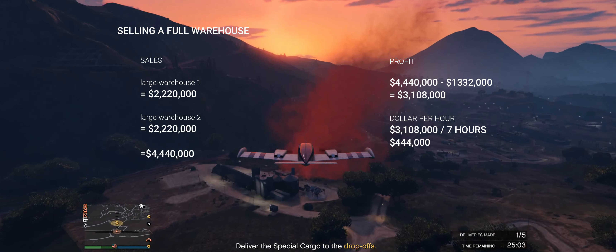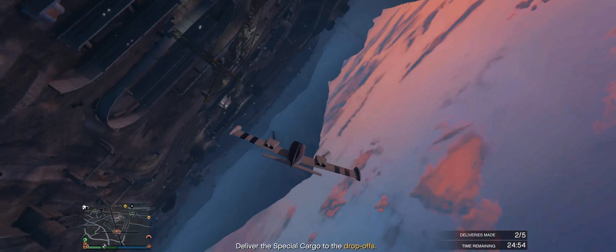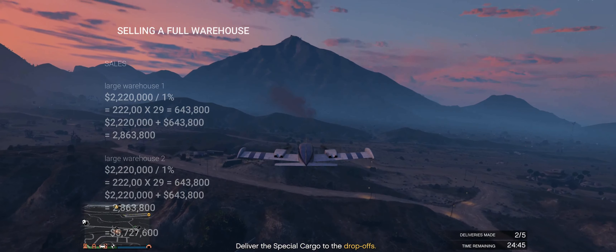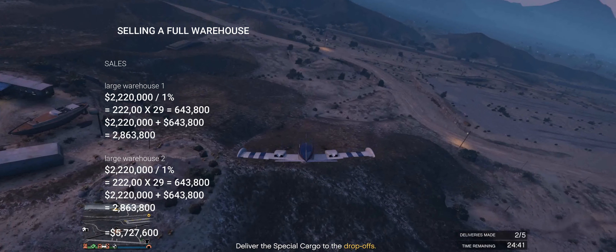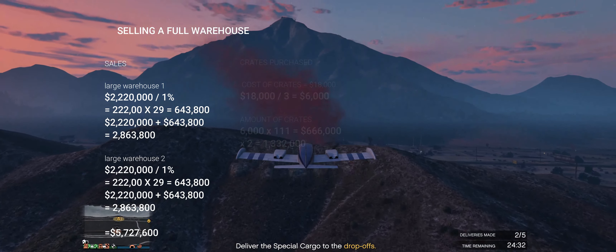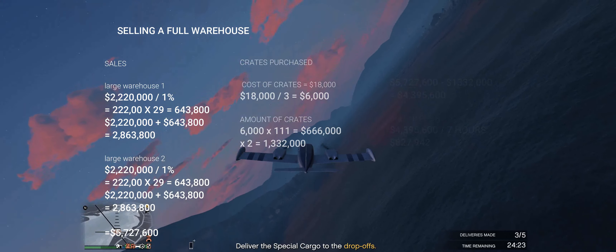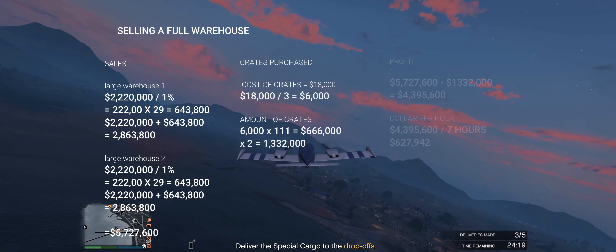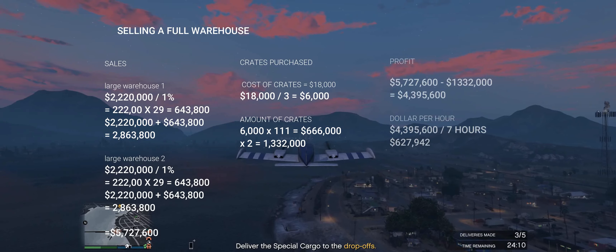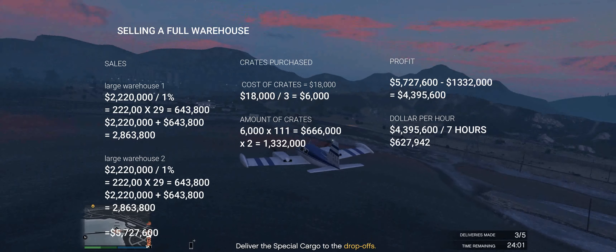Now there's an elephant in the room I need to address: what happens if you sell in a populated lobby? You actually get a 1% bonus for every other person not in your organization. You can have up to 30 players total, meaning 29 rival players in the same lobby. If you sell both large warehouses with 29 other players in the lobby, you make five million seven hundred and twenty-seven thousand dollars. Taking our sales minus the crates purchased, we end up with four million three hundred and ninety-five thousand dollars — making a massive six hundred and twenty-seven thousand dollars per hour. High risk, high reward.